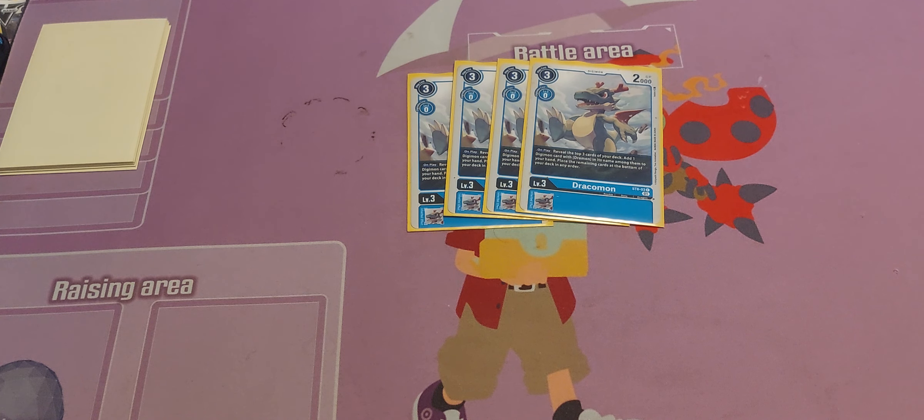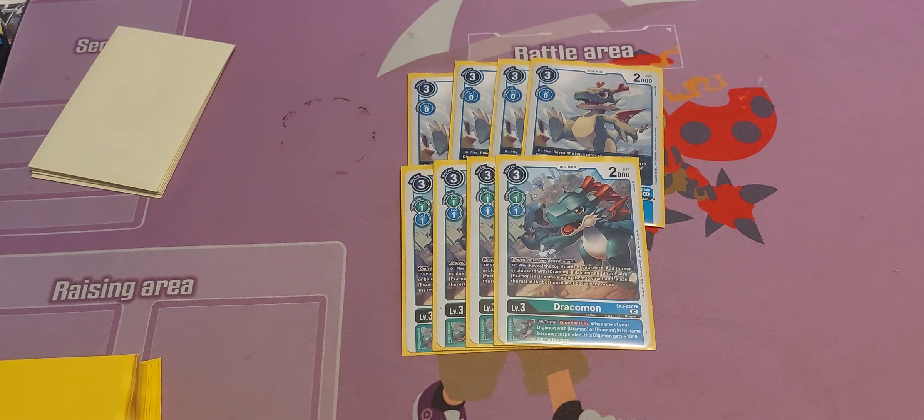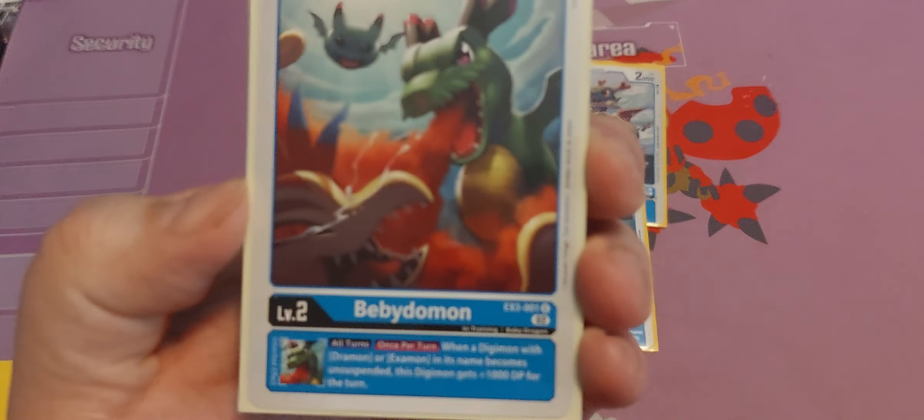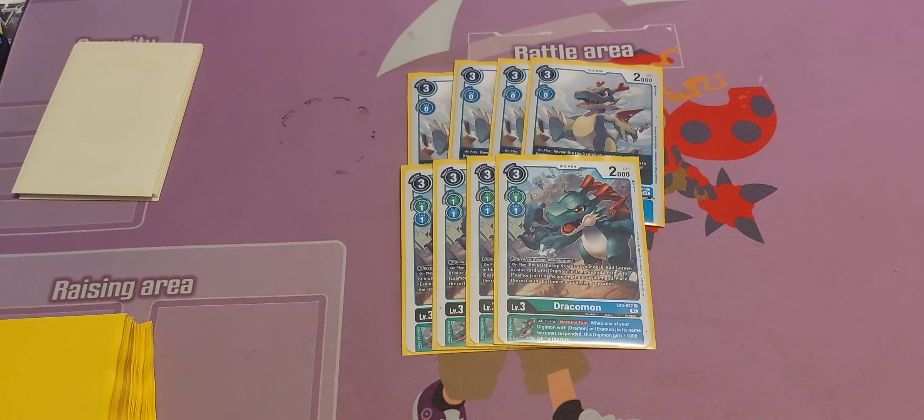Next we have four of the EX3 Dracomon. It evolves for one on any other rookie, free on a Baby Dracomon — that's why we play the baby Dracomons. It has an on-play ability: reveal the top four, add one green or blue card with Drummon in its name and one card with Examon in its name to your hand, place the rest at the bottom. The inheritable is: when one of your Digimon with Examon or Drummon becomes suspended it gains plus 1K, and the baby gives another plus 1K when it becomes unsuspended — so that's 2K when you do that.